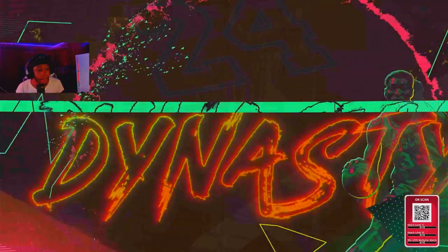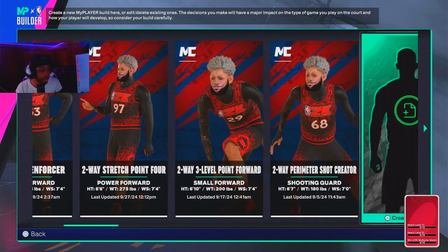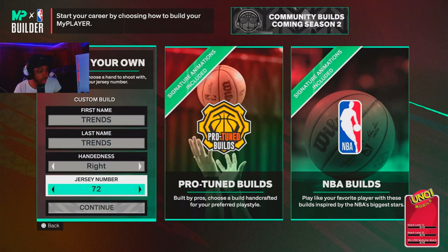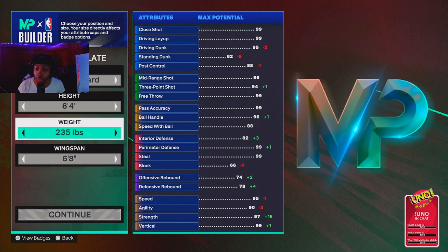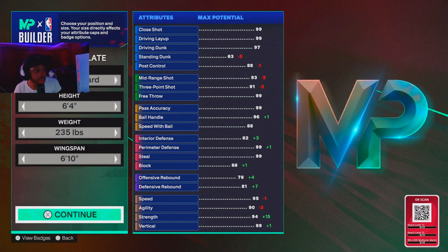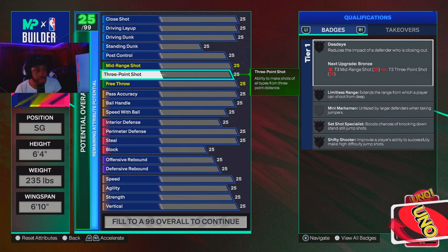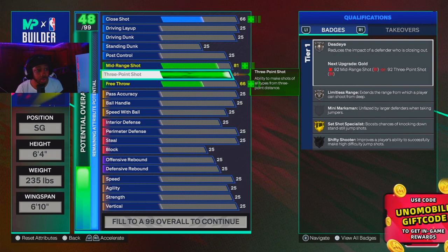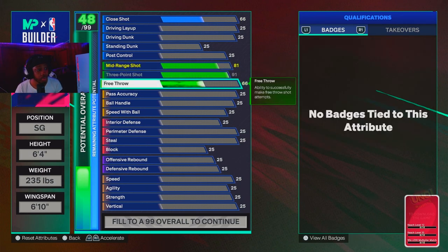Starting off, we're gonna go ahead and make another slot and I'll show y'all this build. I deleted some of my builds, so we're gonna make this build one more time. Shooting guard, 6'4". Not gonna lie, I went max weight — I'll tell y'all why — but you don't have to go max weight if you don't want to. I went 6'10" wingspan. Make sure y'all are screenshotting or screen recording to get these stats for this two-way inside-out ISO creator. For a 6'4", you want to make sure you got a high enough three — as high as you can get it. I went 91 three, 51, 50 — that was it.